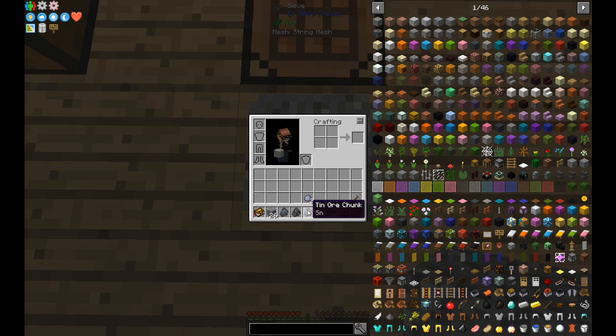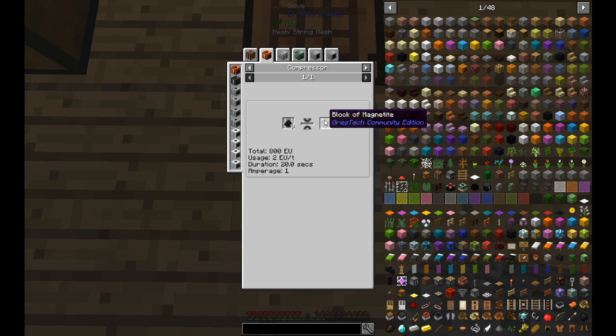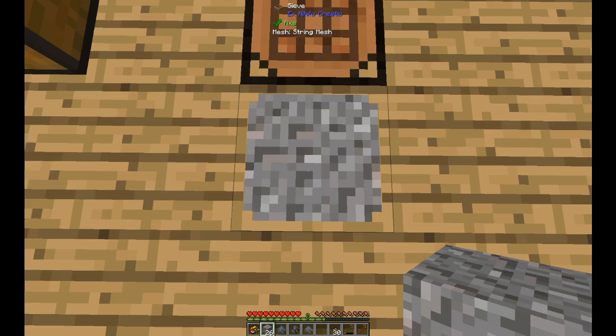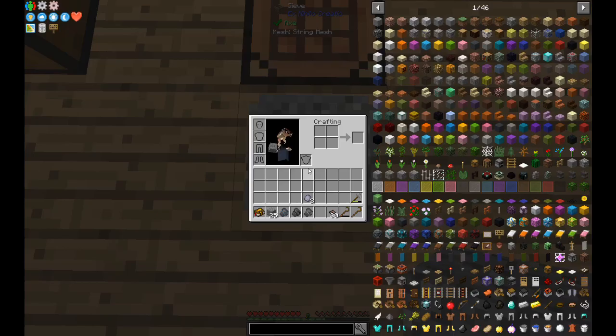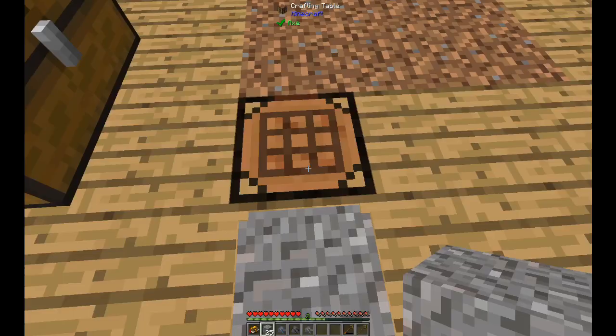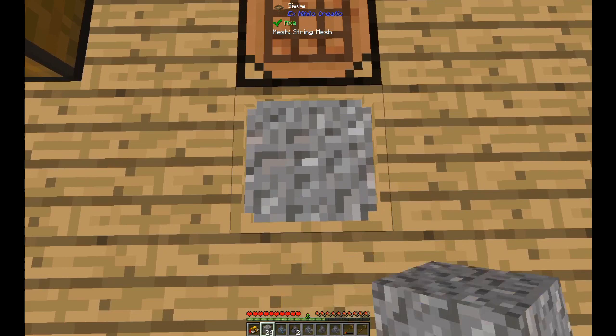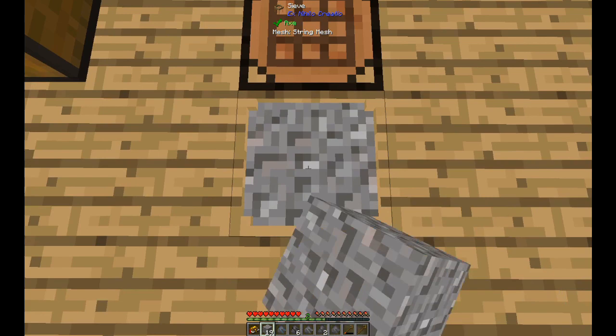Magnetite ore chunk and tin ore chunk. Magnetite gives us magnetite dust - I'm not sure what we can use this for yet, maybe magnets, who knows. Let's continue a bit. Oh by the way, I cooked some worms in the furnace as an alternative food source.